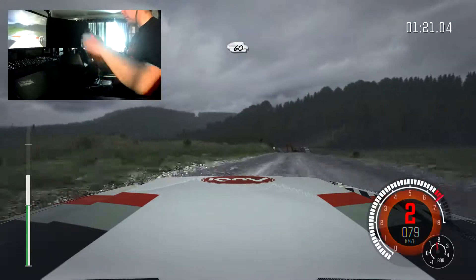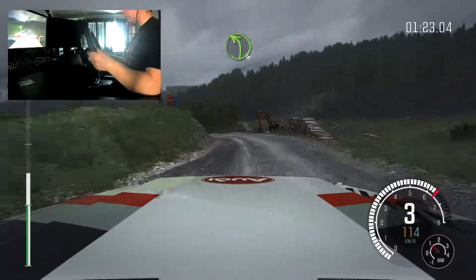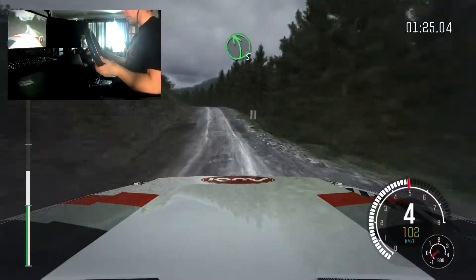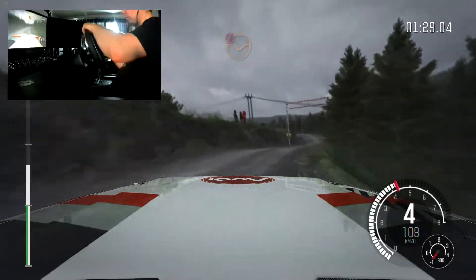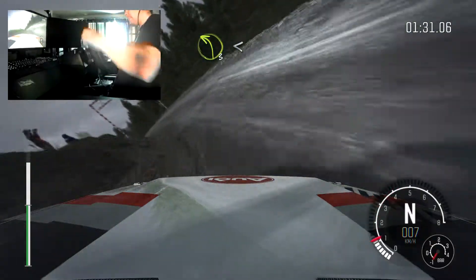Crest, 60. Left 4 long, and part 4 long. Into left 5 over crest. Left 4 long, and part 5 over crest, and portion keep right over crest, close. Left 3 long, close through posts, and open.